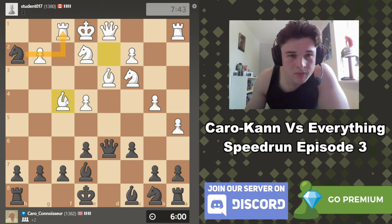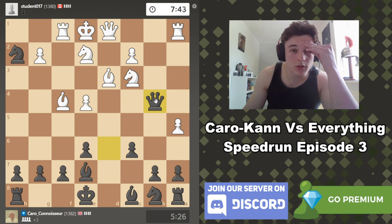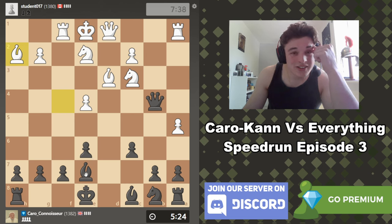Can I sack the queen here to e3, attacking his queen? Queen d2, check, king f1, take take — material count is not good. I think I just have to give the knight up. I mean technically I have three pawns for a piece, I suppose I've got that, but it's idiotic. He can always just push e5 if I do this as well. We should have gone six e5.